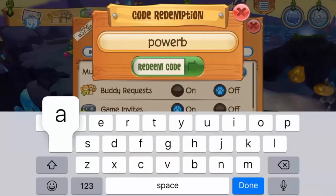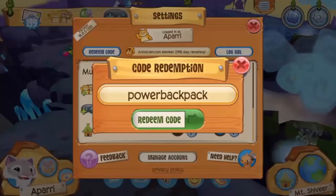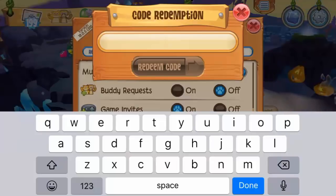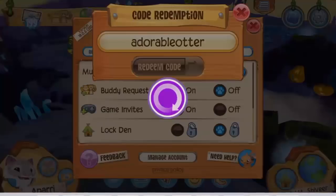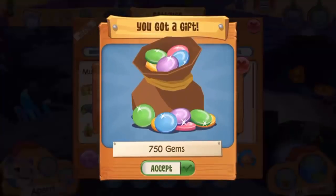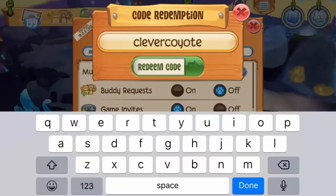There's also 'power backpack' for the panda power backpack, but I already used that on animaljam.com so it didn't work for me. Then 'wild backpack' gets you the Play Wild backpack. Back to gem codes: 'adorable otter' gives you 750 gems, and 'billy goat' gives you another 750 gems.